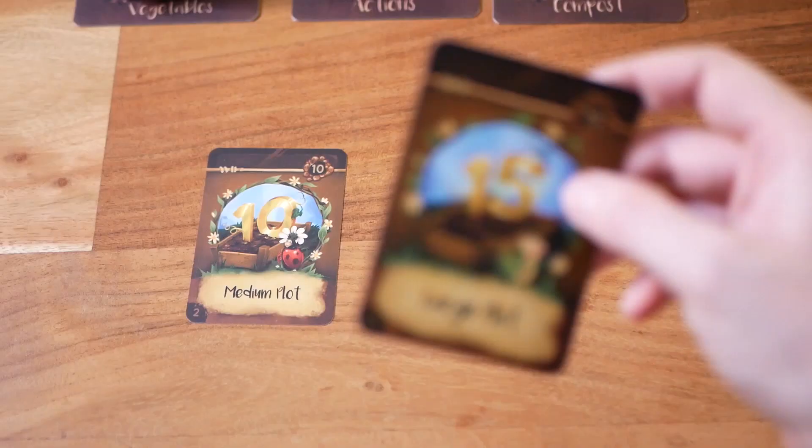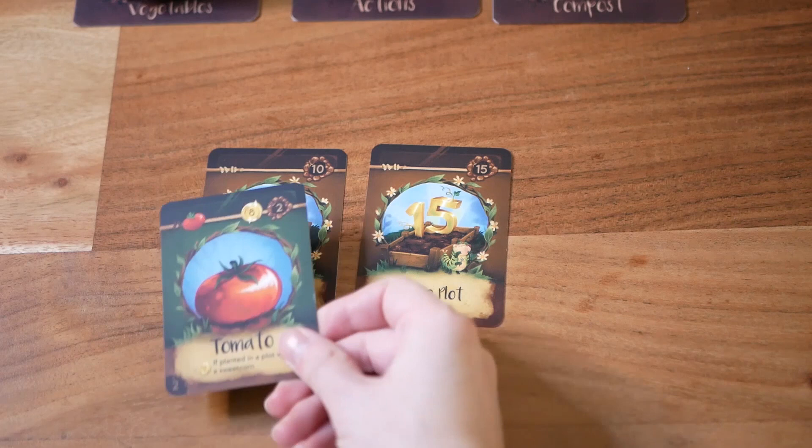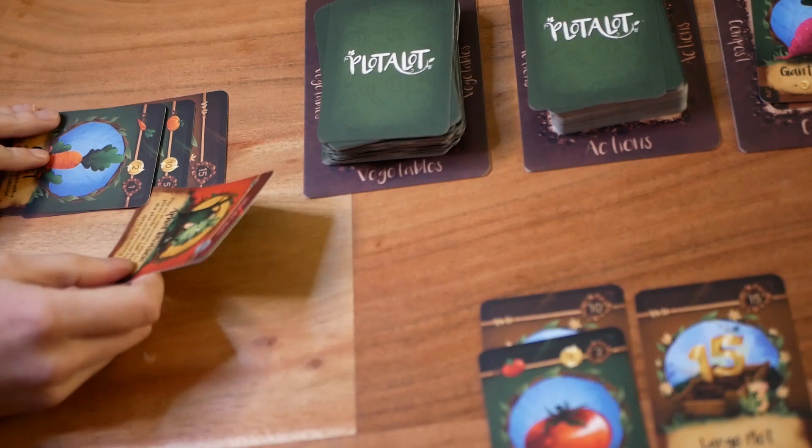So, what can you do on your turn? You may take up to two actions — either different ones or the same. In those two actions you may do any of the following: one action is to lay down a plot card, which will give you more space to plant your vegetables on.